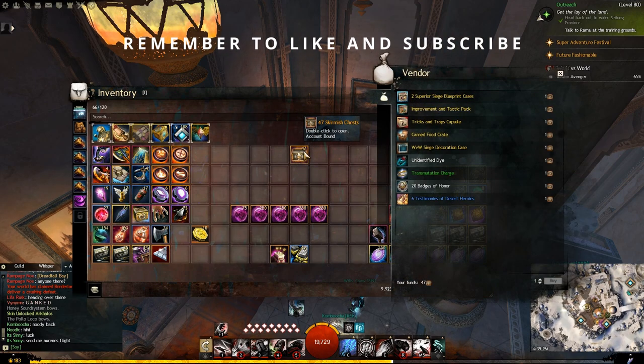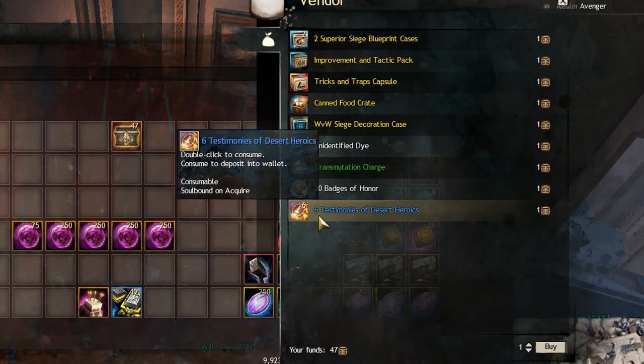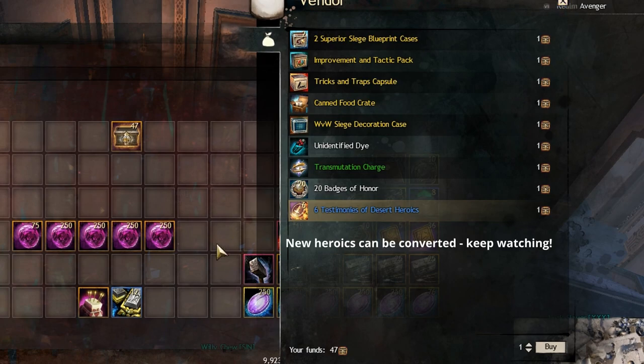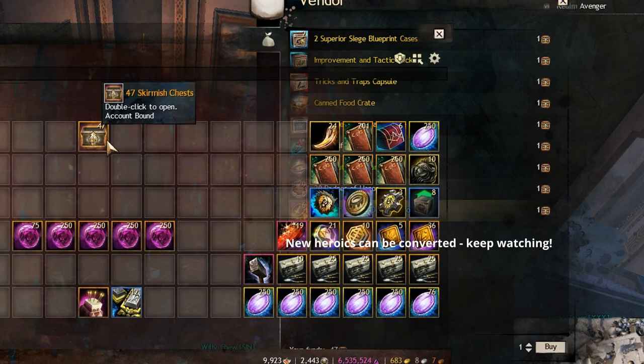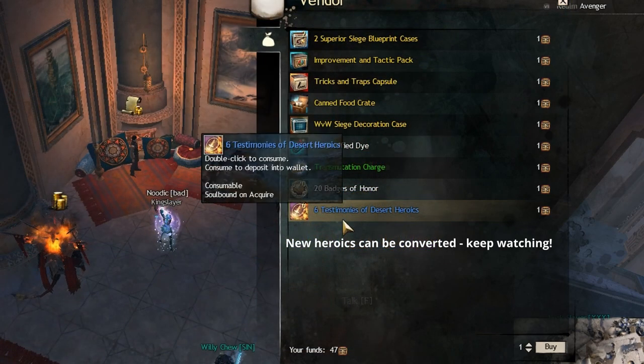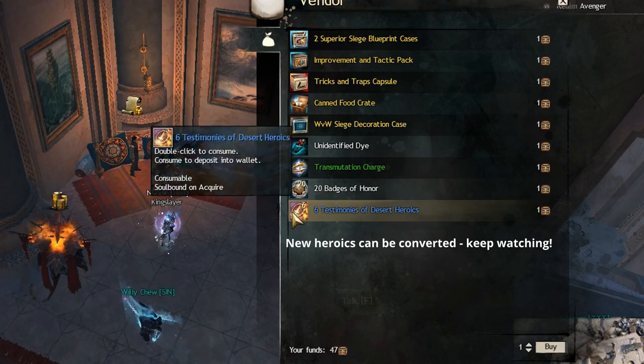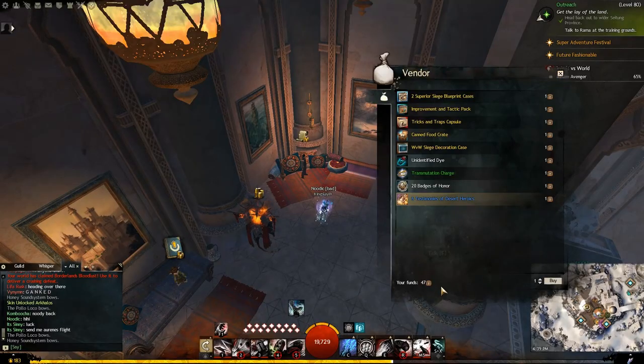When you open these skirmish chests you have the ability to get either desert heroics or the new jade ones. I have these skirmish chests from back when I used to play - Path of Fire era. The new ones should have the new testimonies, so if you have a lot of these you can buy heroics.